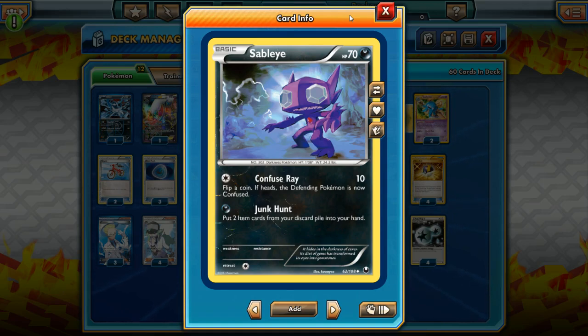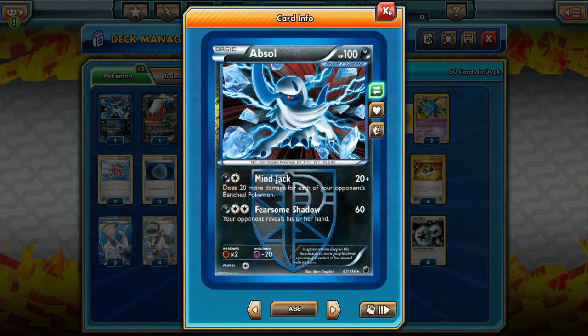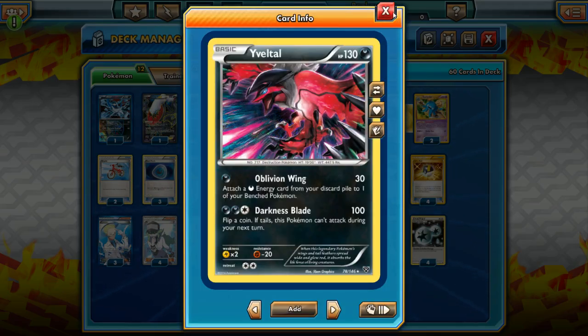The other commonly seen card is Sableye, just for its Junk Hunt attack — you get two item cards from your discard pile back into your hand. We also have Absol, which has Mind Jack: 20 plus 20 damage for each of your opponent's bench Pokemon. We don't really use Fearsome Shadow very often, but Mind Jack is a very good cheap attack and a non-EX attacker. I also play one non-EX Yveltal that has Oblivion Wing — a nice 130 HP, fairly bulky Pokemon. It does 30 damage and then attaches a Darkness Energy from your discard pile to one of your bench Pokemon, so it's a nice support Pokemon that powers up a benched Pokemon while doing some damage.